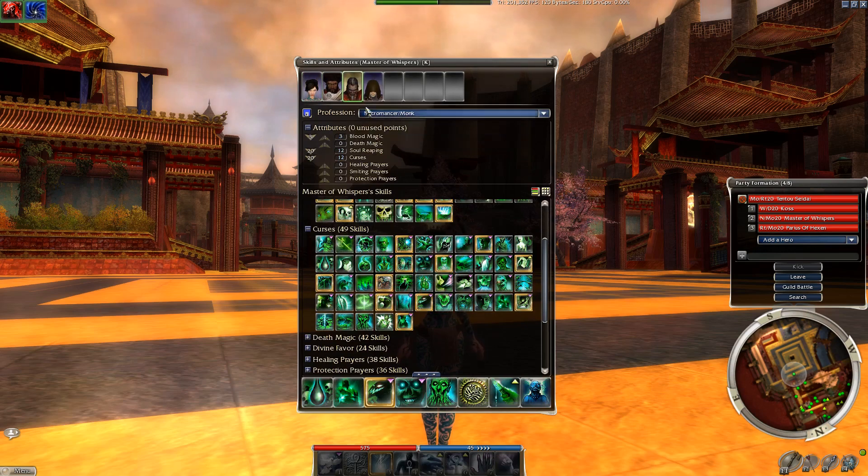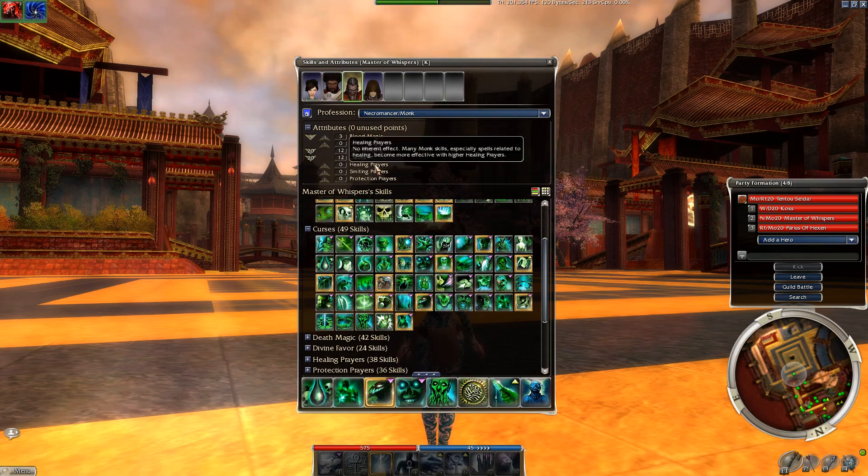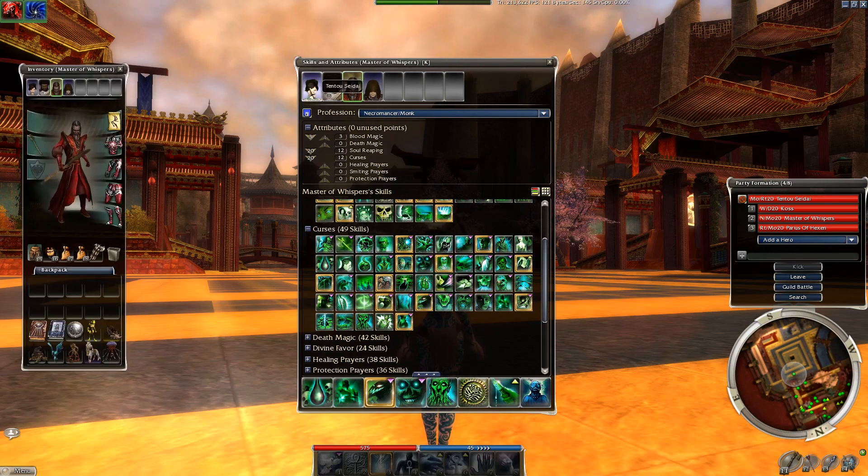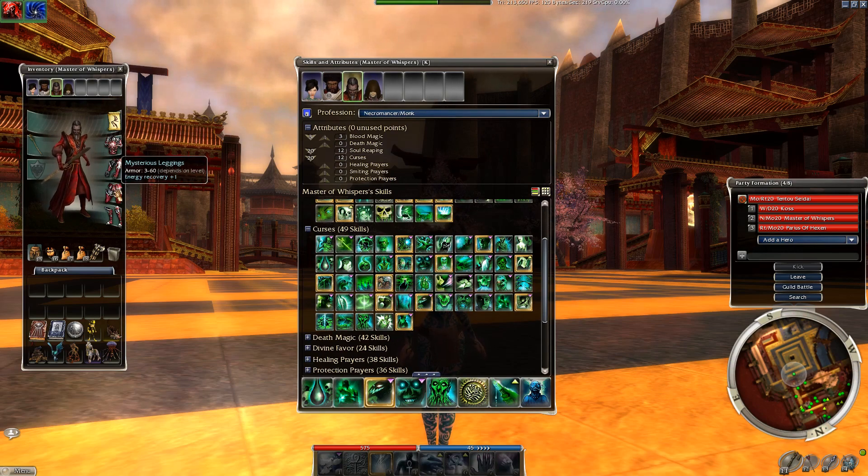Secondary professions — you get access to all skills in your secondary profession. However, you cannot use armor from your secondary profession; you can only use armor from your primary profession. This has a few ramifications. First, if your secondary profession would have higher armor levels, you're not able to equip armor with more armor strength. Also, armor gives innate benefits — like plus 5 energy and plus 1 energy regen on caster armor pieces.